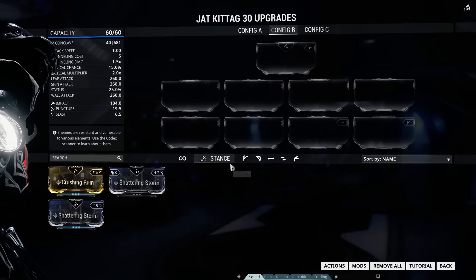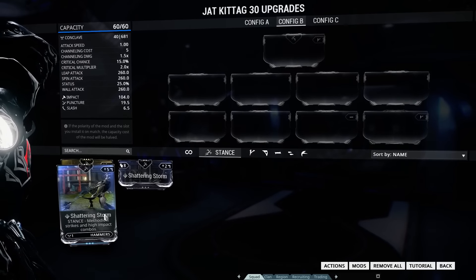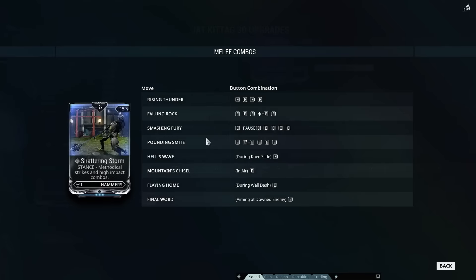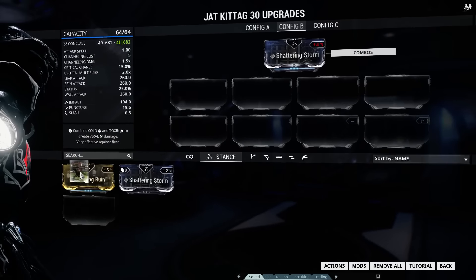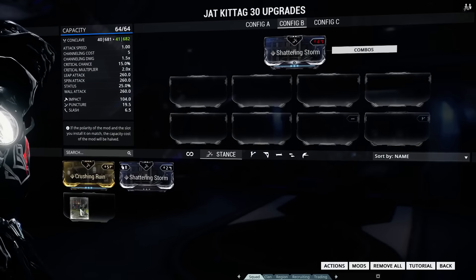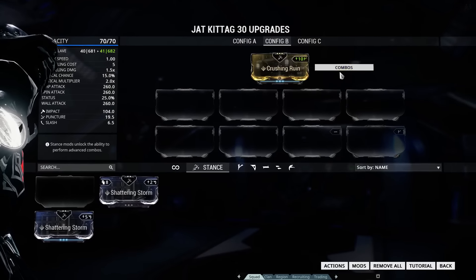So, of course, with a melee weapon, we're going to start off by looking at the two possible stances, which are Crushing Ruin and Shattering Storm. One of these stances has the funny spinning attack that's awesome. We're going to put Crushing Ruin on because we want those ten extra points.